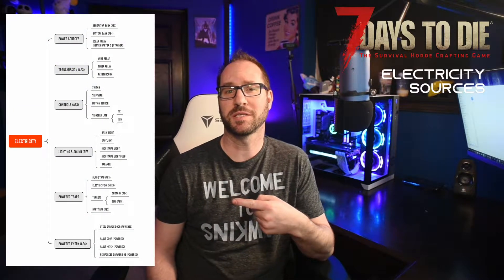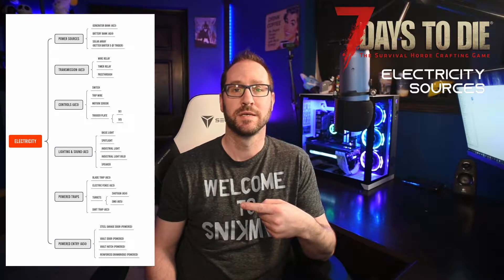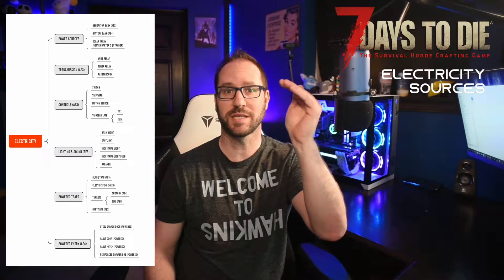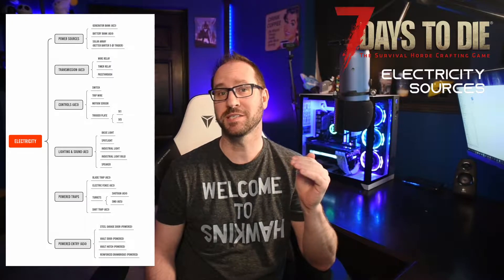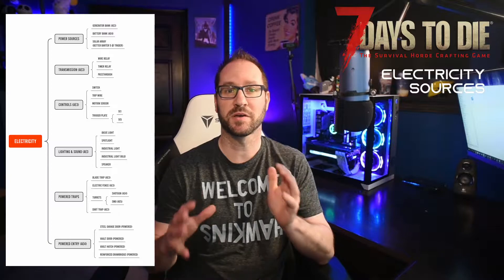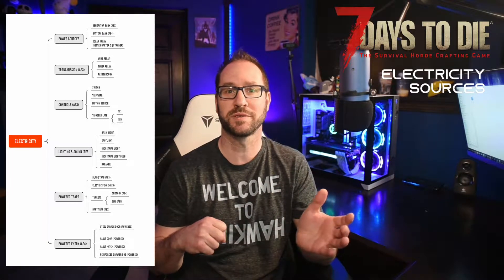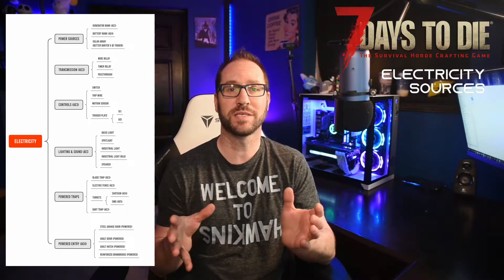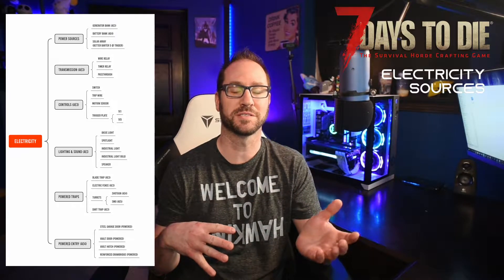I tried to look at this logically and step through the different aspects of electricity. Starting up at the top here, we've got the source of the electricity — that's just what's producing it. You've got the transmission, that's how the power actually gets somewhere. You've got the controls, which indicates how you're going to manipulate that power — you can do it through switches, through plates, other different things. And then lastly, you've got where is it targeting, what's it actually going to affect? Are you going to turn on a light? Are you going to turn on a trap? All that good stuff.